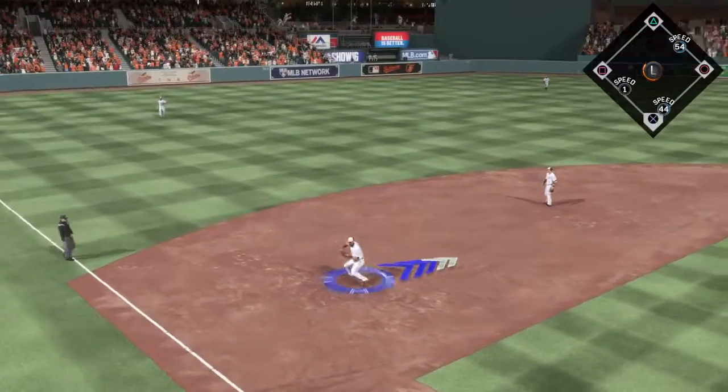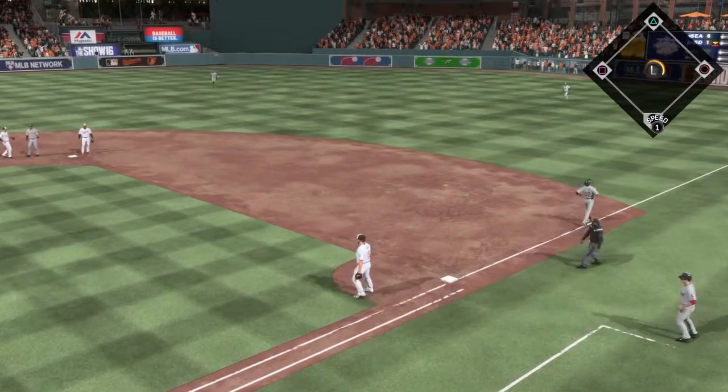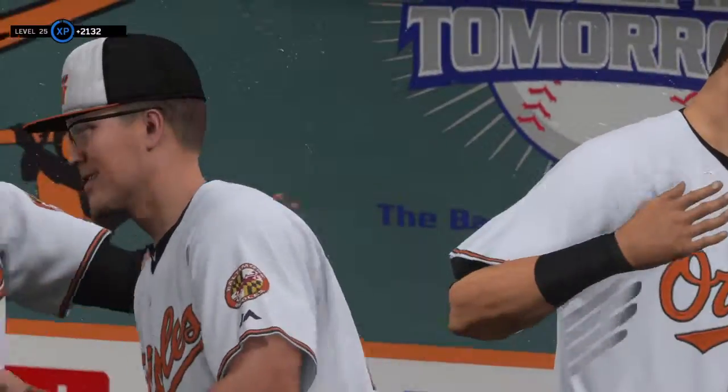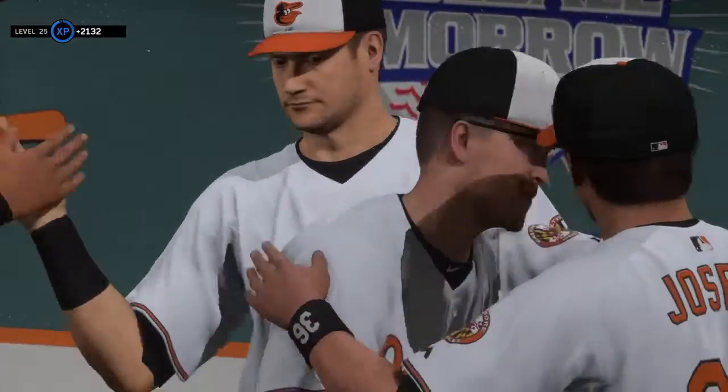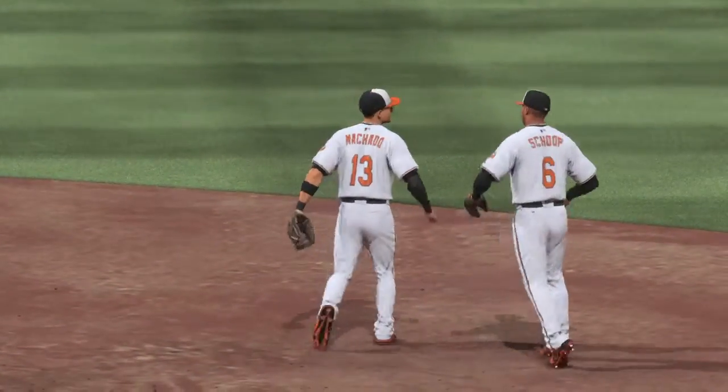Hit hard on the ground to third. Alvarez is up with it, on to first — and he rolls the double play ball to end it here. This ball game is over. One last double play here to end it, and that puts the capper on a good win for these guys. They really played well.